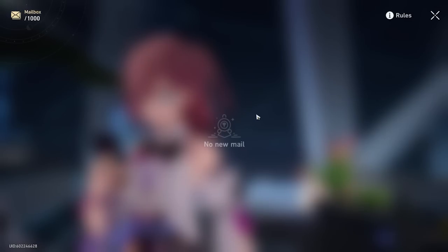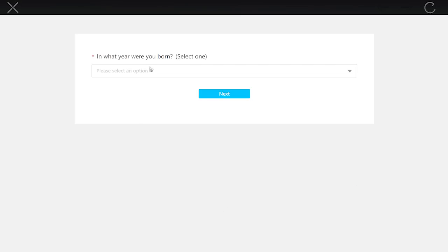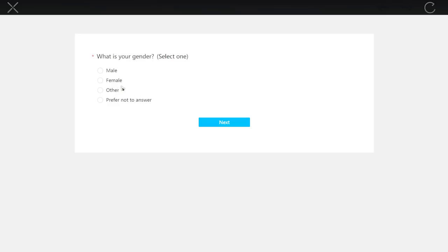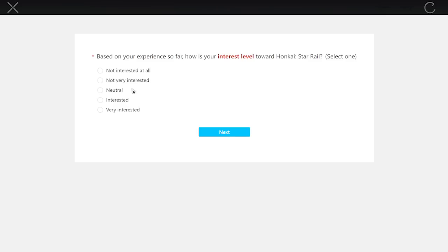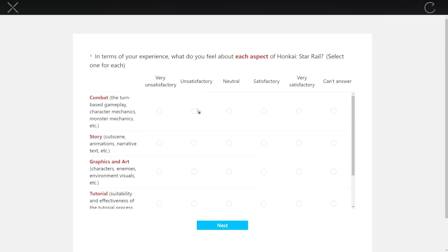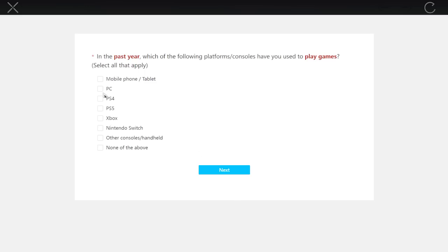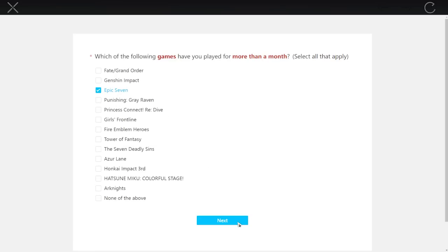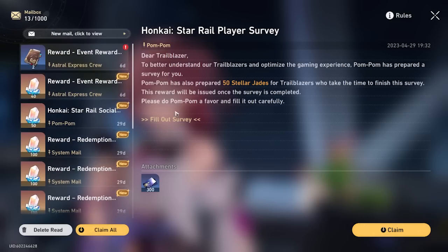Go to your mail and you should see the Honkai: Star Rail player survey. Do it quickly — it only takes a couple of seconds. You can put whatever answers you want since this is just a reroll account. Once the survey is complete, everything is done and you can claim all the mail.